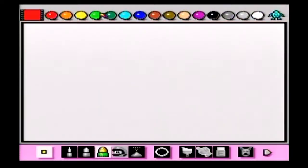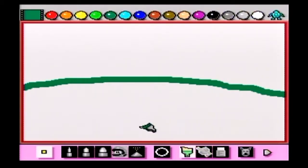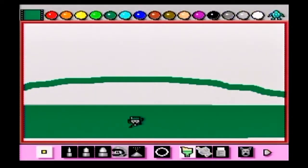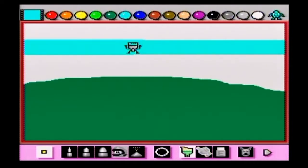We're gonna be exploring some random things in Mario Paint, just doing random stuff. Let's create a beautiful landscape — we're gonna Bob Ross it up today. Oh look at that, we got a beautiful landscape here. Let's fill that in — it's gonna take the little paintbrush a minute to fill that all up, but it's gonna look beautiful and amazing.